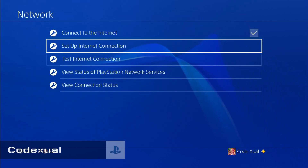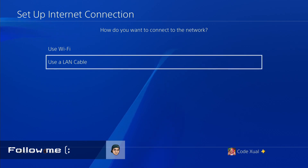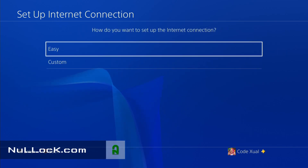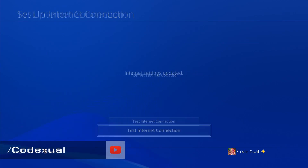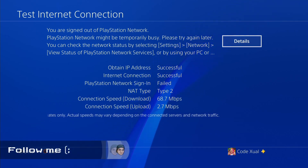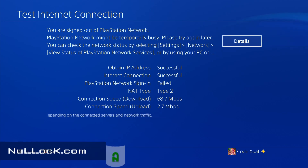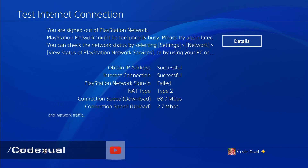Stay tuned because once I show you this demonstration of why Ethernet is better, you'll still get the benefit of these tips and tricks — it can work with Wi-Fi or with an Ethernet LAN cable. I chose Easy mode to set it up and we're going to test the internet connection. Now you can see an increase over the LAN cable: 68.7 megabytes per second. The upload speed is still roughly the same, which is completely fine — I'm more worried about my download.